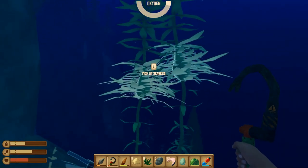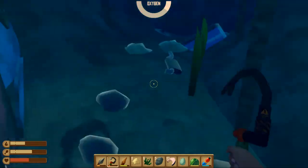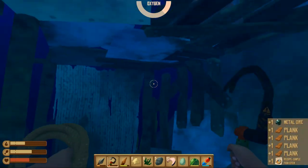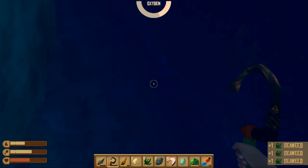We will search if we can find anything under here. We got a chest — it is a plastic chest. We got a lot of food and metal ore, and one recipe too. I didn't think we could find a chest here but that's great.